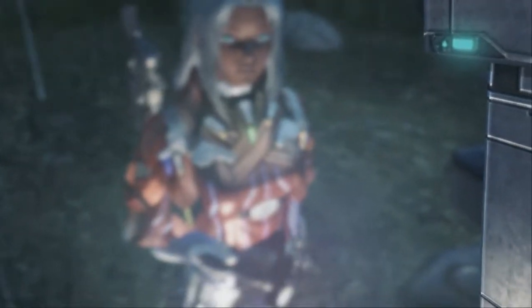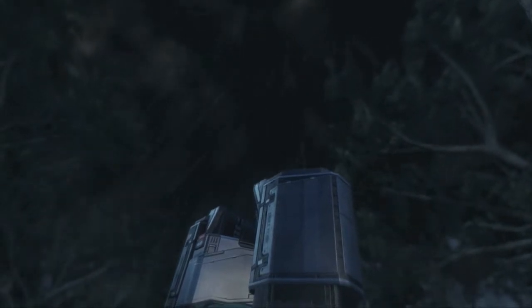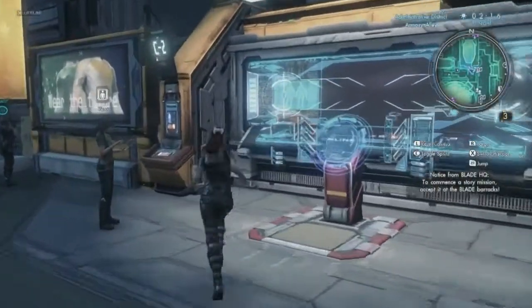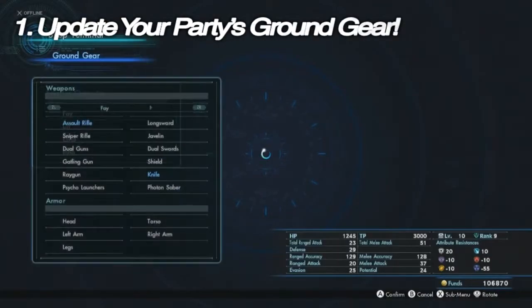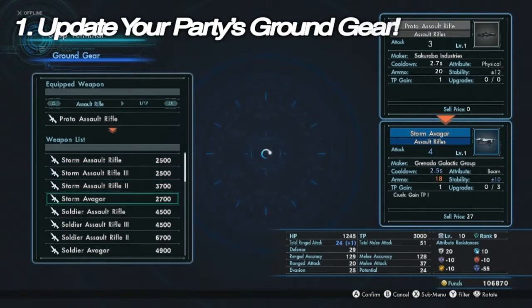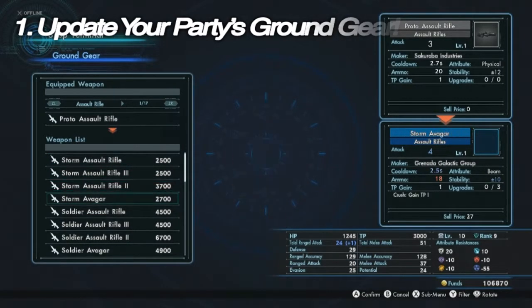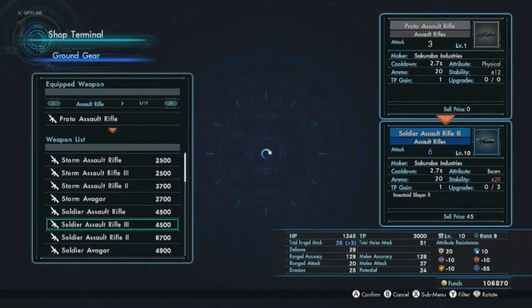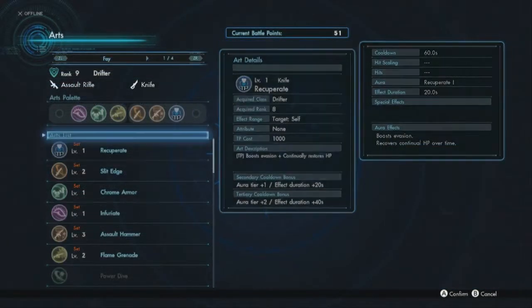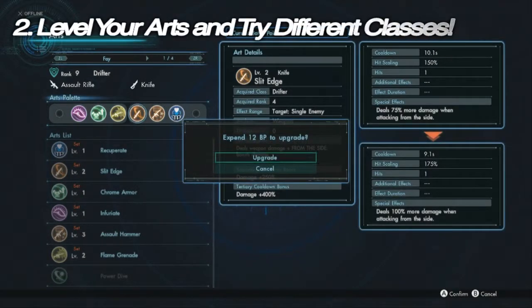These tips are in no particular order, so let's get started. Tip number one: update your party's ground gear. In any RPG, gear can be a huge help in surmounting something challenging, like say the boss of a story quest chapter. Don't forget to update your gear and also that of your favorite party members.